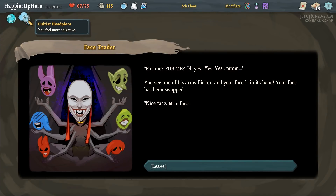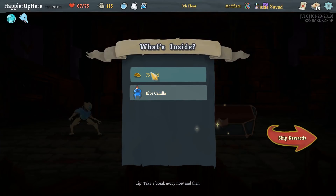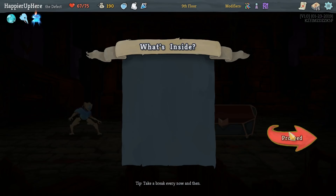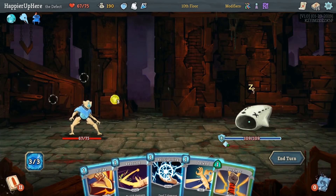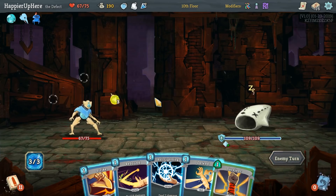We got Cultus Headpiece — pretty neutral relic. Ooh, Blue Candle! Unplayable Curse Cards can now be played — whenever you play a Curse, lose 1 HP and it's Exhausted. So now we actually want to pick up five Curses. Might be difficult with the Certain Future path, but I want to wake him. I feel like I definitely want to get a Zap out first.